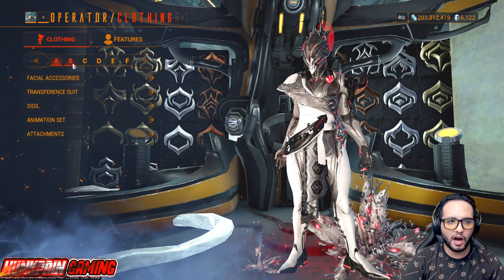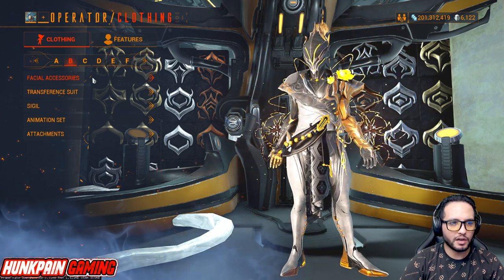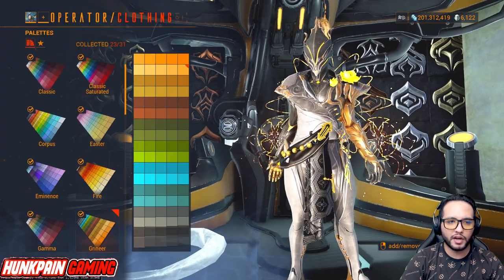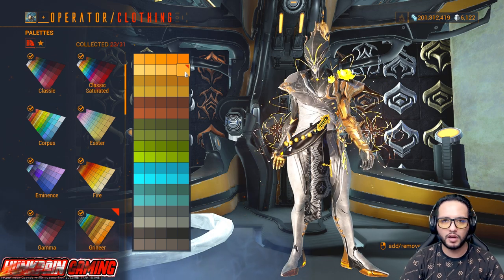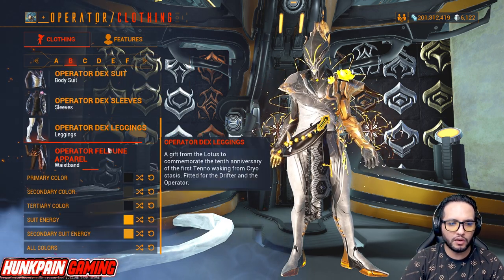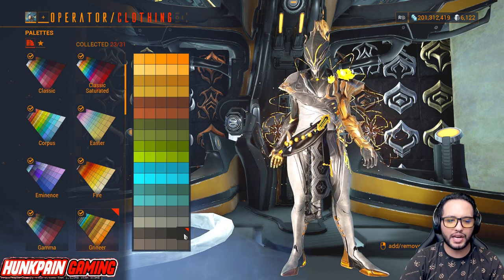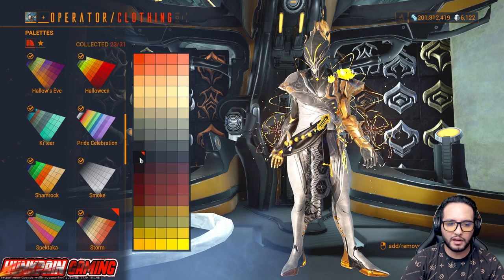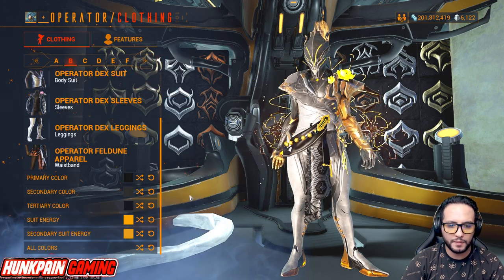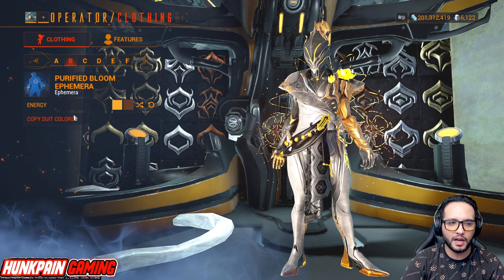Moving to Model B — the golden black yellowish style fashion. Facial accessories, no worries. Transfer and suit of course, hood, all of it, and Operator Felgon Apparel. Leaning color is going to be this yellow from Greener — if you want the goldish look, you always use the Greener yellow. Primary color is black from Smoke, secondary is dark gray from Greener, tertiary is black from Storm — it has a nice shade to it. Suit energy is orange from Classic Saturated, secondary suit energy is orange from Classic.